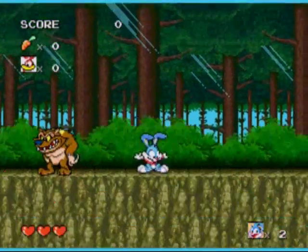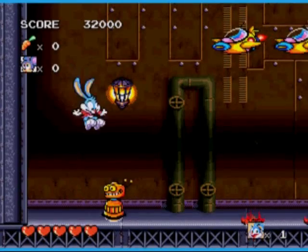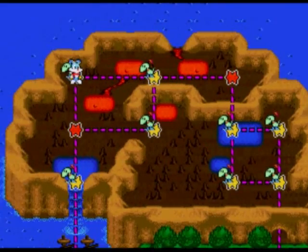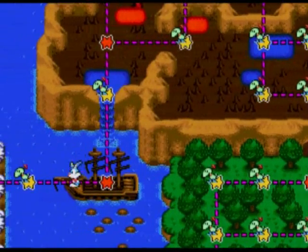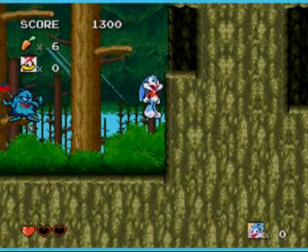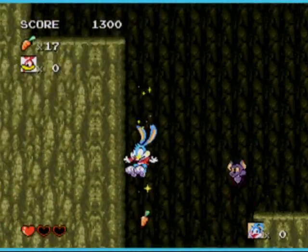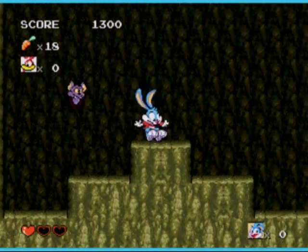Environments include a forest, a volcano, an icy mountain, a pirate ship, and your typical mechanical evil lair. The world map and level count are actually quite impressive, and there are multiple exits to some levels, allowing you to not only branch out and create alternate paths through the game, but also offering replay value. Naturally, whenever you have multiple exits to a level, you also have multiple paths through said level, and this definitely makes the layout of every stage far more engaging.